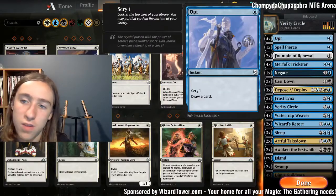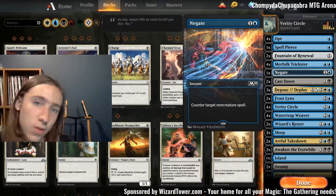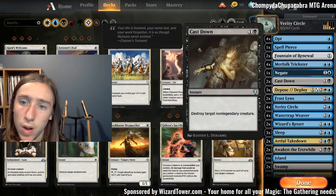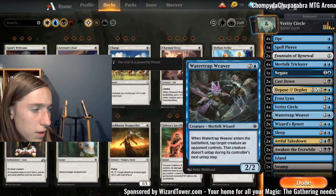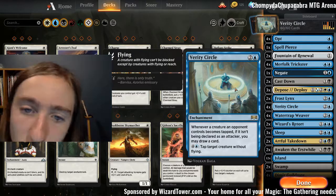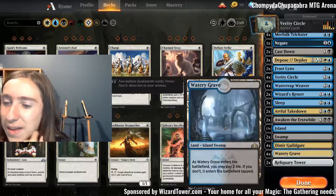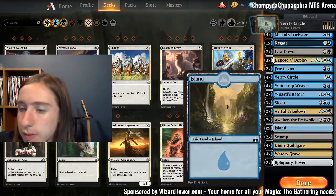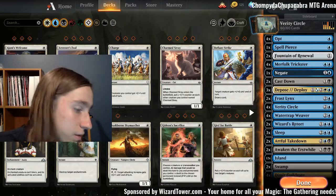Other than that, we have Opt to smooth out our draws, Spell Pierce and Negate as counterspells — useful in blue when you're trying to stay alive. Fountain of Renewal for life gain. Cast Down, always good at killing creatures and staying alive. The recurring theme here is: can't draw cards if you're dead. And then we have our dual lands, normal lands, and Reliquary Tower, because Reliquary Tower is sweet.